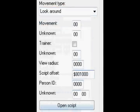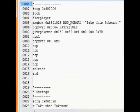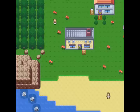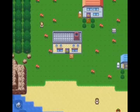Set the script offset, paste that there, open your script - there it is: 'take this Pokemon'. This has been split down and saved. We don't need to worry about that because we're not using it. Save.